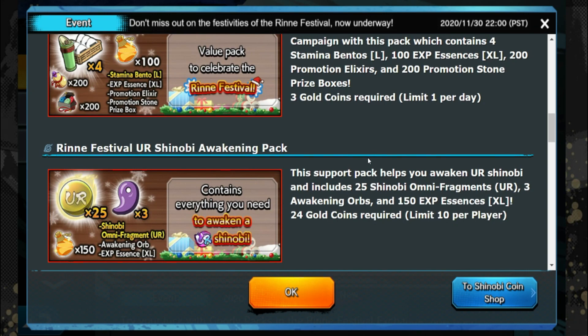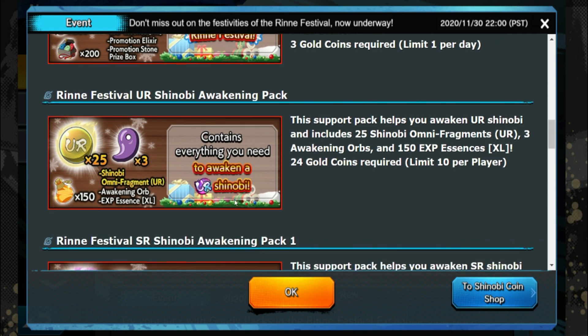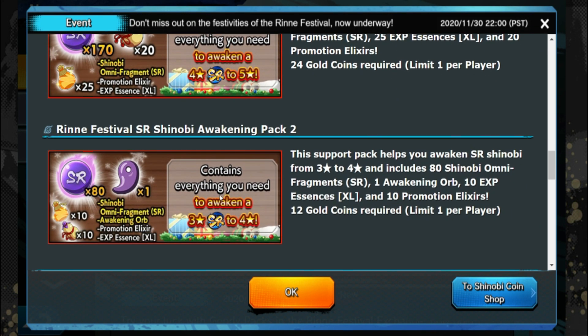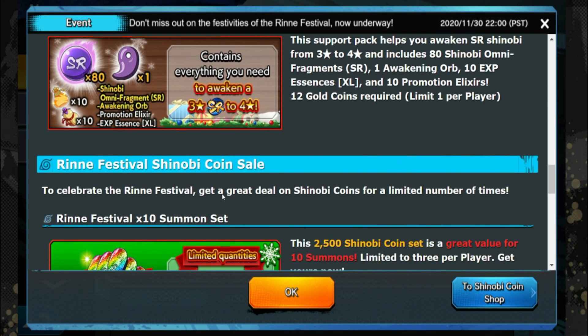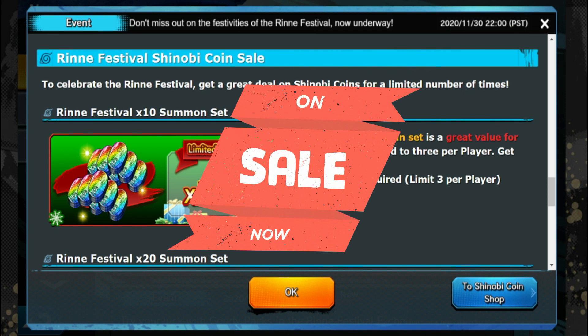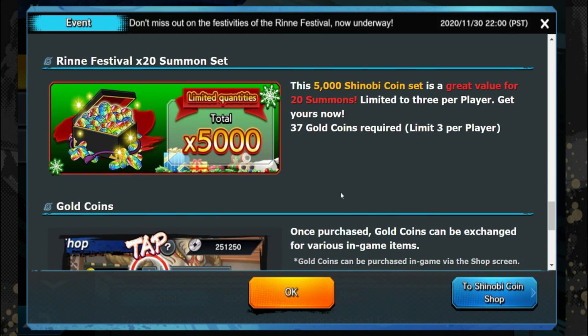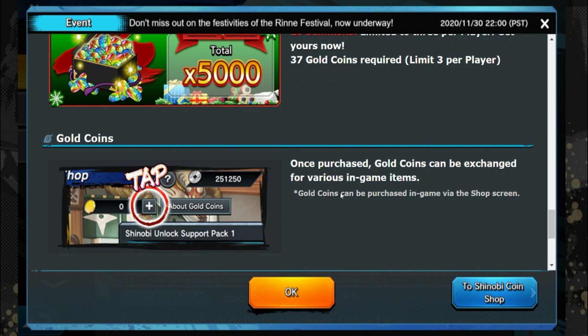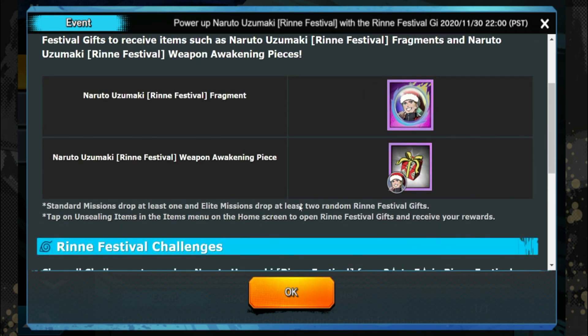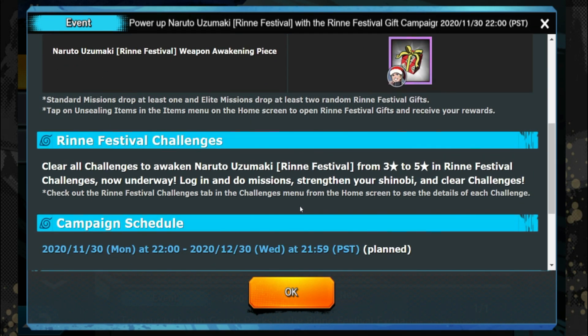To celebrate they're throwing in a few packs: the Rin Festival pack gives you stamina elixirs, elixir promotions, and other stuff. You get the UR pack with awakening stones, the SR pack with promotions, and the SR pack with the awakening stone. These are very big packages, especially for whales, and we usually get them during big events. There are also a couple of regular Shino coins on sale, and gold coins if you're going through the browser.